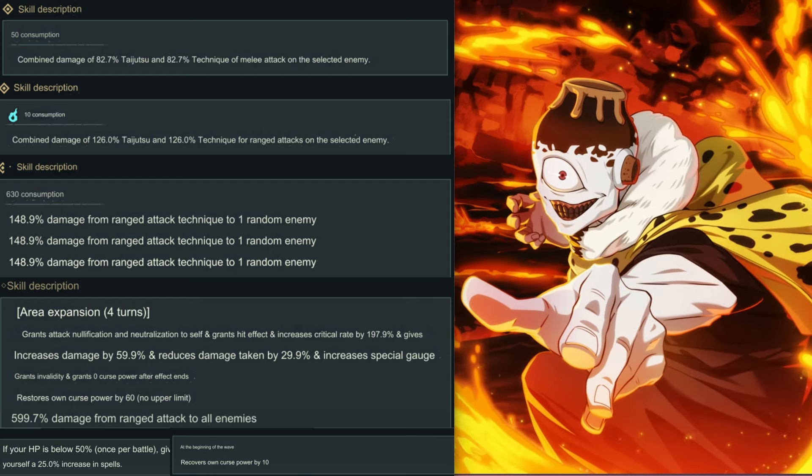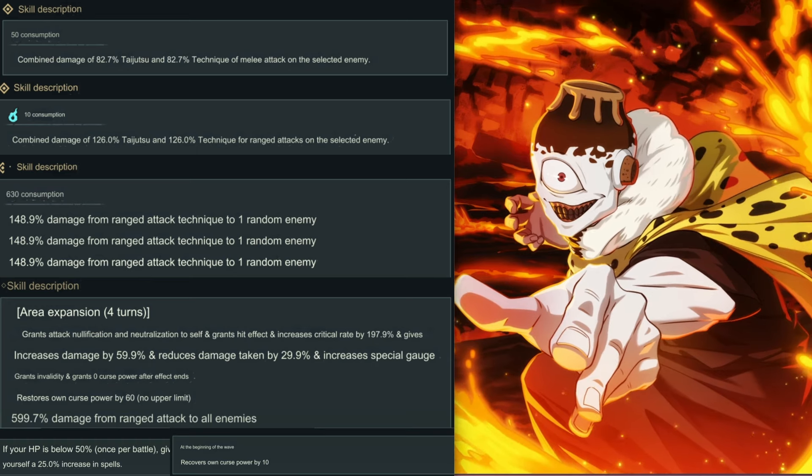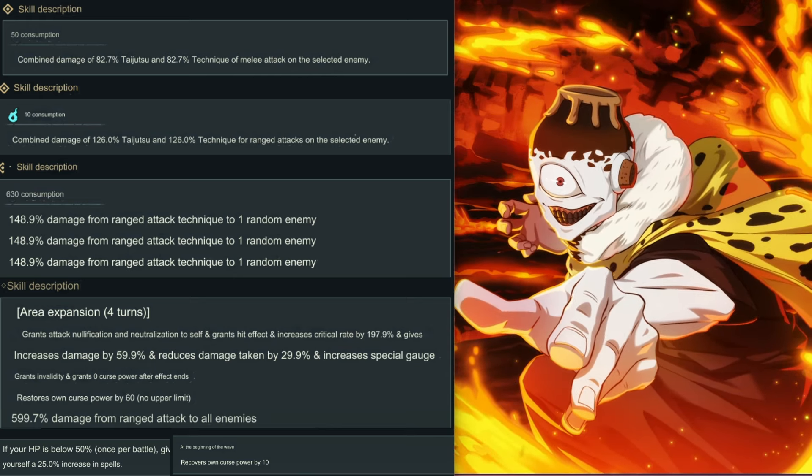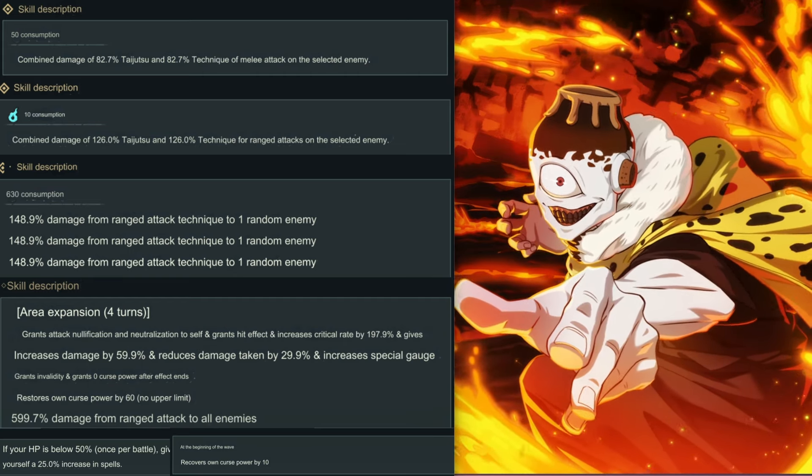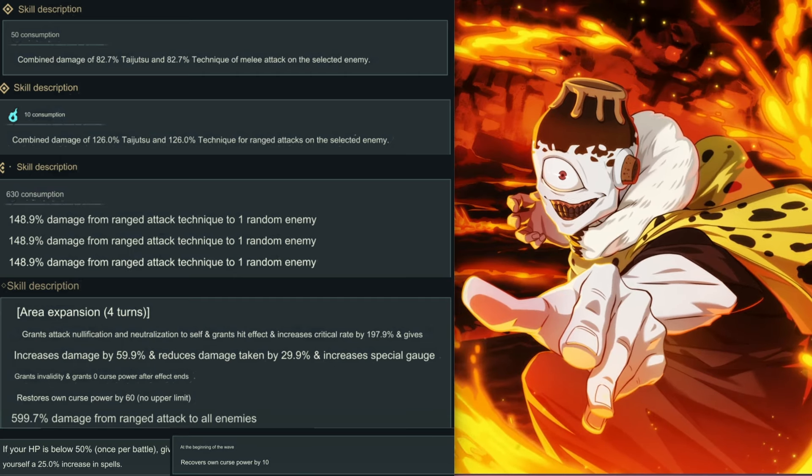Skill 2 costs 10 curse energy — keep in mind curse energy matters for some units like buffers and attackers. 10 is really low, and that's really good. It does 126% total of taijutsu and technique as a range attack on a selected enemy. Combined damage is not too shabby — pretty solid, and it only costs 10.